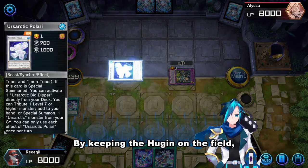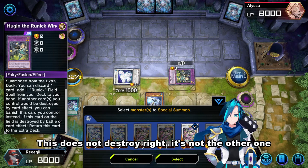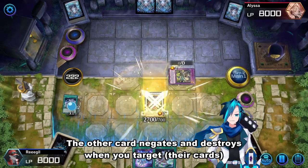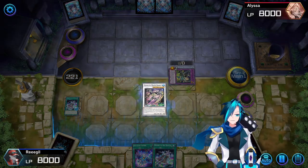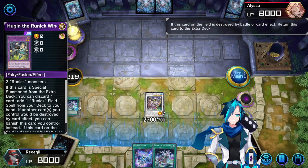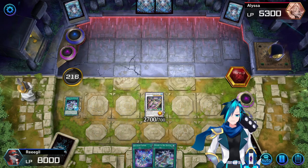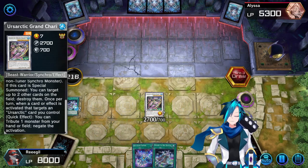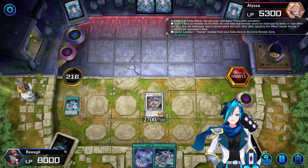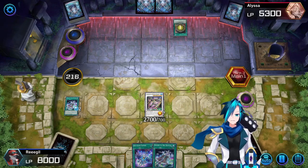By keeping Hugin on the field, he cannot imprint from the hand. This does not destroy, right? It's not the other one — the other one negates and destroys when you target. This will do. Now let's see what they draw — we have one protection. We can banish the Magpola from the grave, that special summons a Runic from the extra deck, and probably searches their field spell.